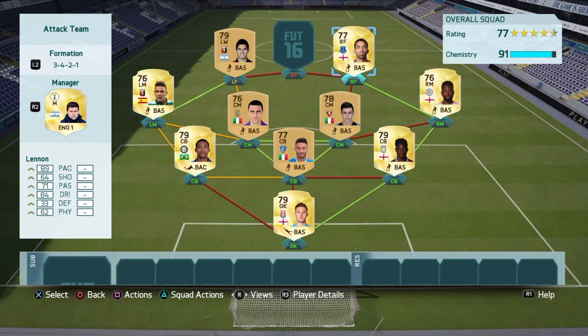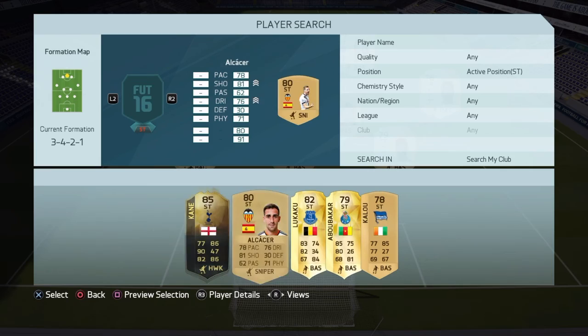The right forward we're going to go for is Aaron Lennon. He feels faster than his 89 pace rating — feels like a sort of 93 or 94. Three-star skills, 84 dribbling, 62 physical — but he isn't too bad for Lennon as he is like five foot seven. He's a nice little right forward on this game.